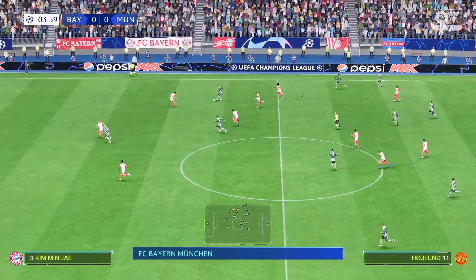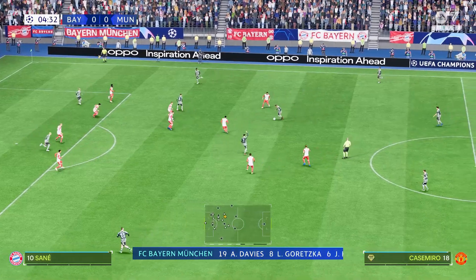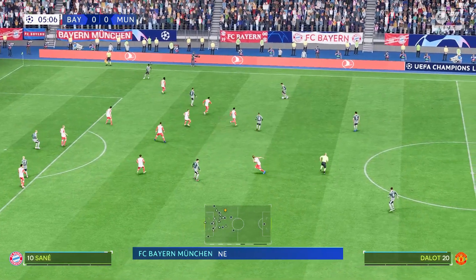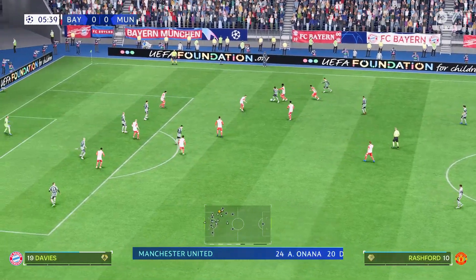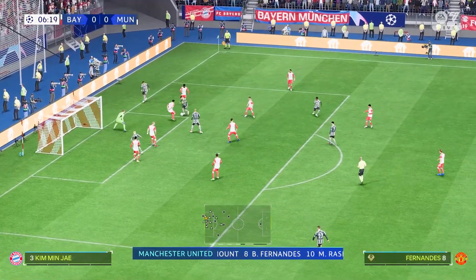Here is the Bayern side. Manuel Neuer begins in goal. Nusair Masraoui plays with Alphonso Davies in the fullback positions. Leroy Sané plays with Serge Gnabry on the flanks. And the focal point up top today — Harry Kane. Working away patiently, looking for an opening, making use of his physical strength to hang on to it.